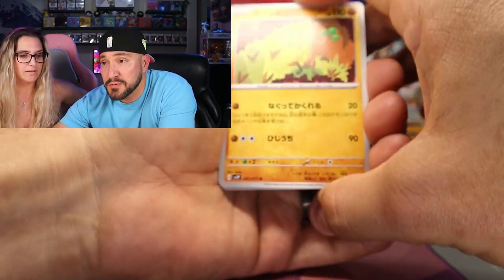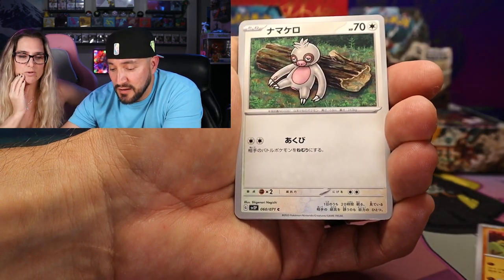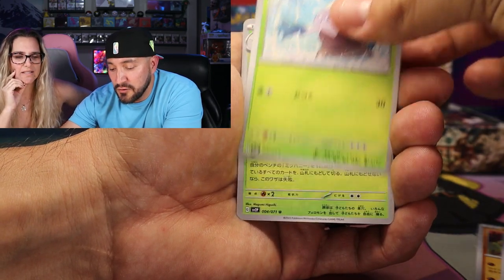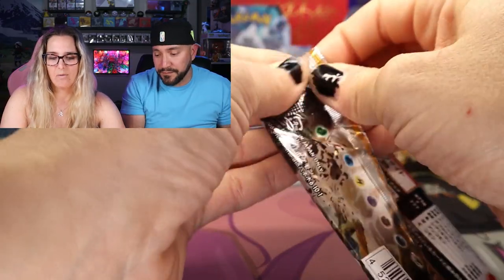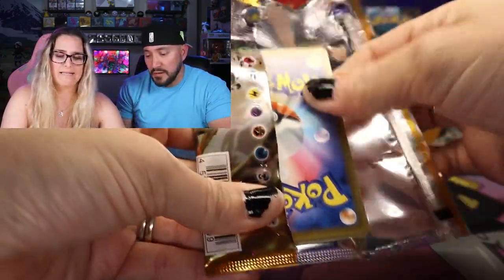Some of these Pokemon are kind of funky. Like that Sudowoodo right there — he's pretty cute. Look at that Slack-off. Cufant. Snover. And a Vespi Queen. Yeah, the T-tar is probably one of the standouts for me.